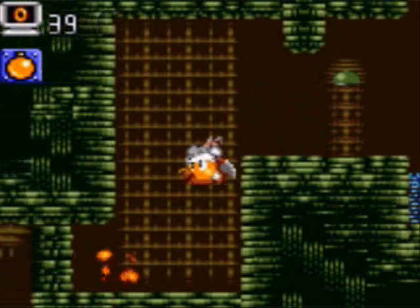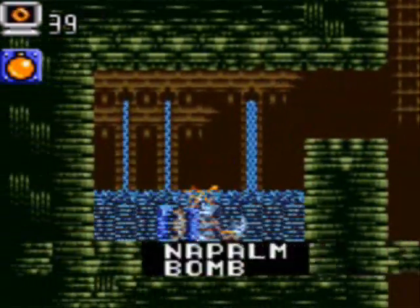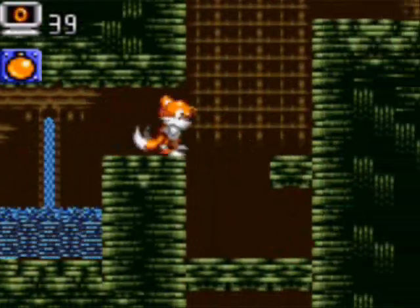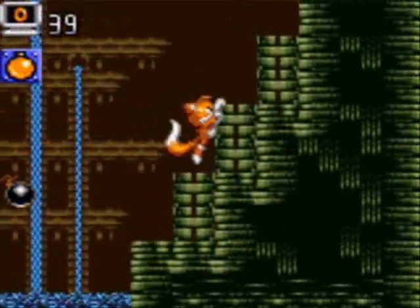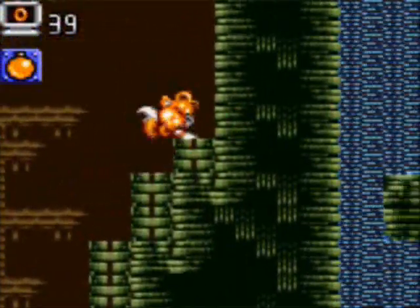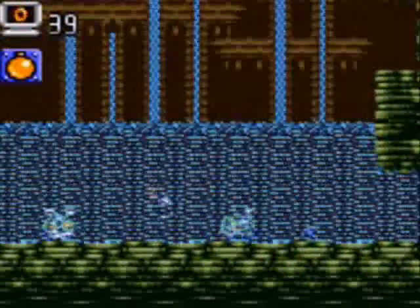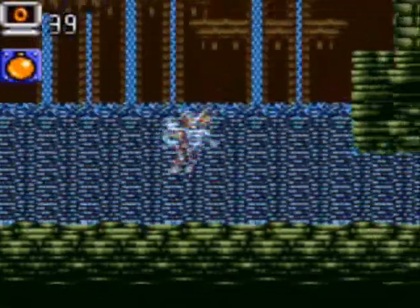I'm throwing bombs to destroy this wall, because inside there is a napalm bomb. The napalm bomb can destroy certain walls that our regular bombs cannot. It is a very important item that we must grab — if you do not grab it, you will be stuck in this game and it will not progress anywhere. It's very easy to miss, but if you do miss it, you're going to be stuck.